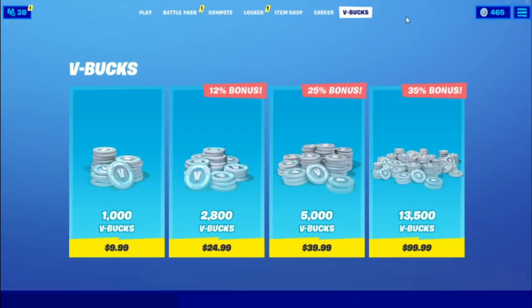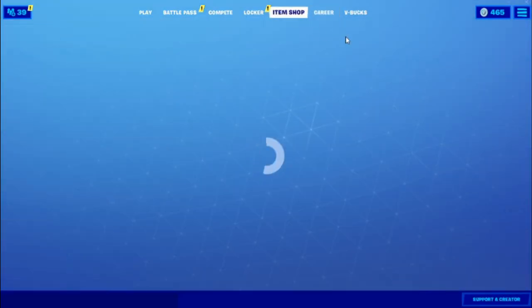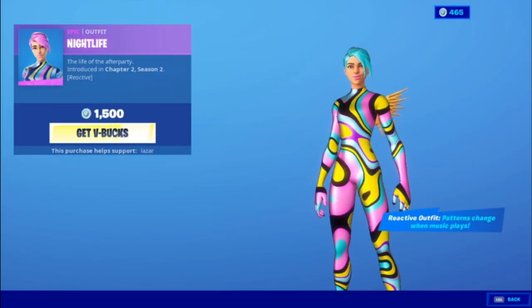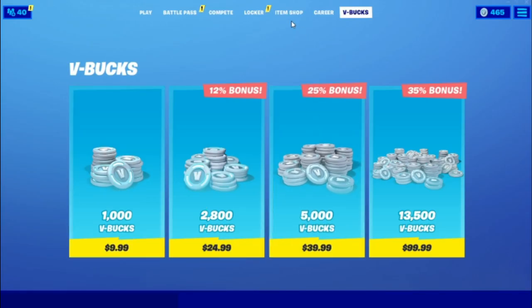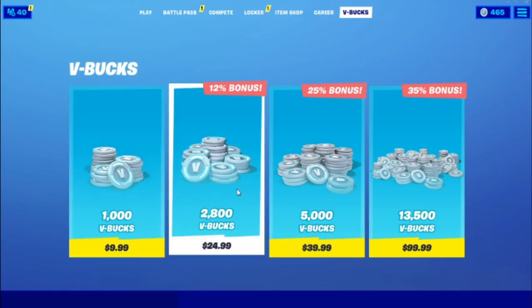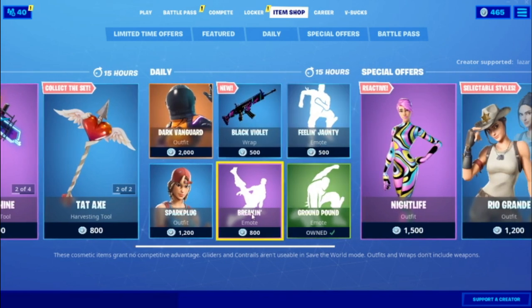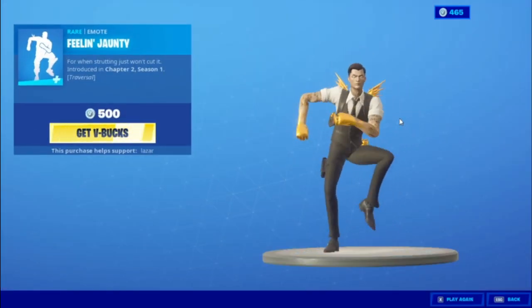After the cinematic, go into V-Bucks. Go to 13,000 V-Bucks, press Play, wait for the loading screen, then back out. Do the same for 5,000, 2,000, and 1,000 — press Play, wait for loading screen, back out each time. Then go into the Item Shop and pick a skin you like. Press Get V-Bucks and repeat the sequence again: 13,000, 5,000, 2,000 — press Play and back out each time. Go into the Item Shop again, pick a different skin, and do the same sequence but backwards: 1,000, 2,000, 5,000, 13,000. Then go into the Emote section of the Item Shop and play an emote for about one to two minutes.